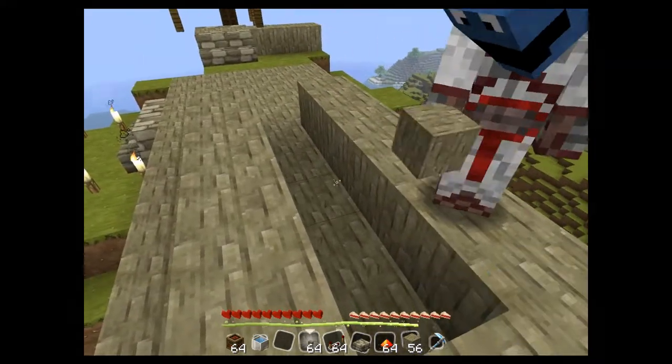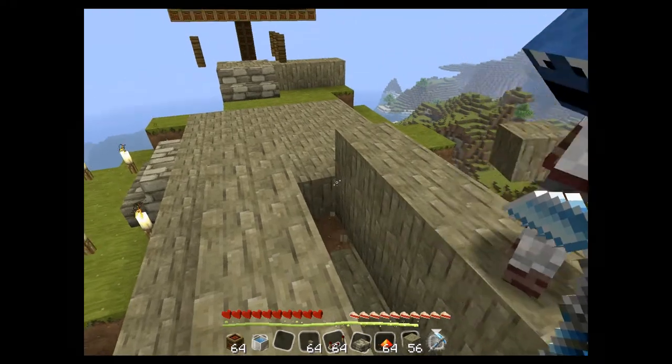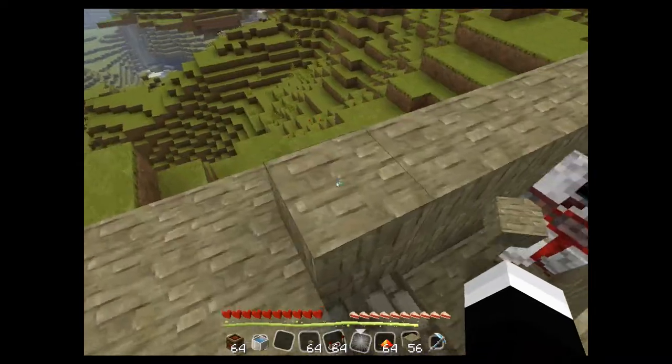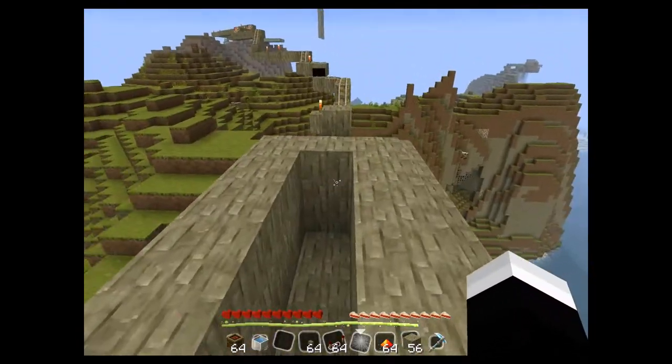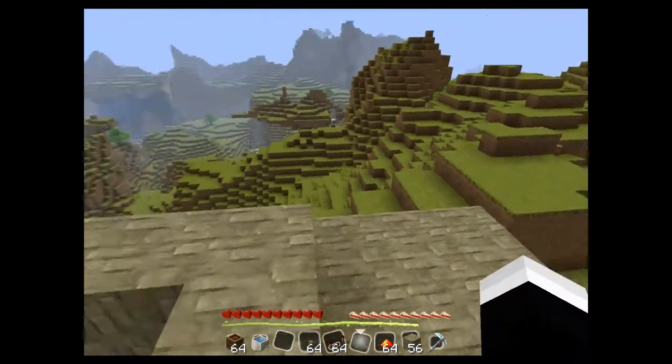And you wanna dig a hole like that. Then you put like a half brick — or a cobblestone slab, or a stone slab, or whatever — a slab.